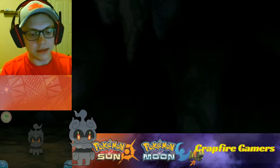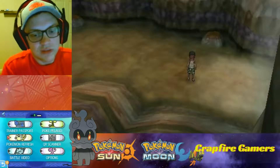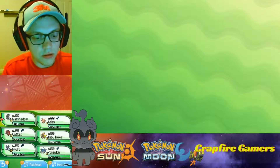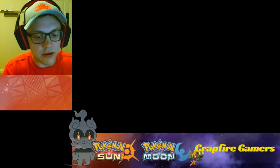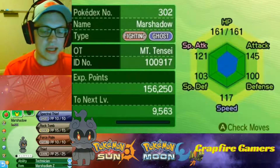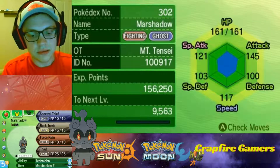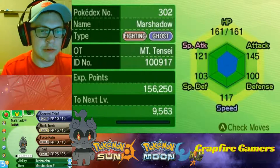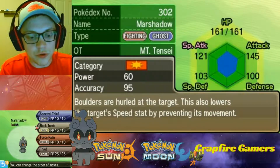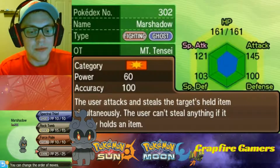Let's just do a quick little battle here or two with him. I went ahead and changed out a few of his moves. I have him with Rock Tomb and Thief. He had Close Combat before instead of Rock Tomb, and Shadow Ball instead of Thief. I switched those out because I want a little more coverage, and with the Technician ability both Rock Tomb and Thief will get doubled. I thought that's pretty cool.